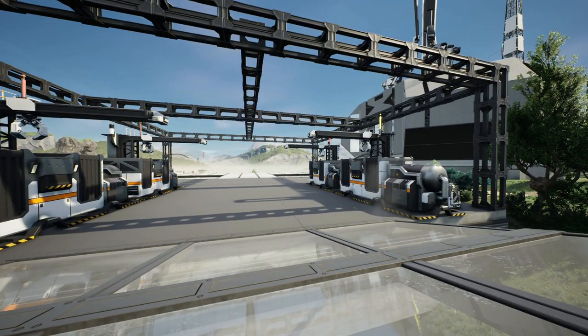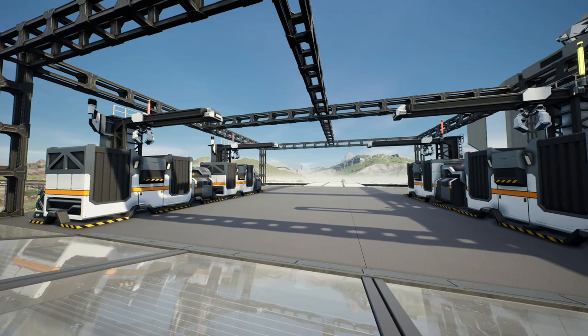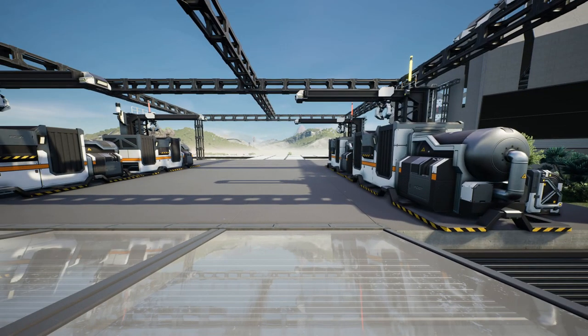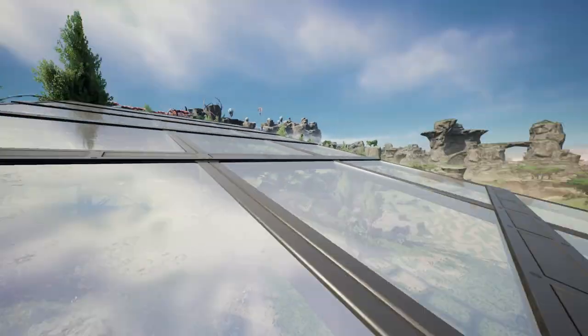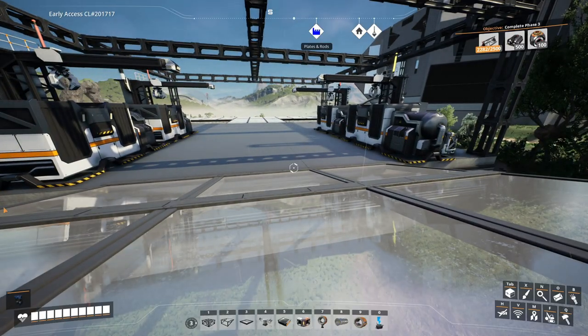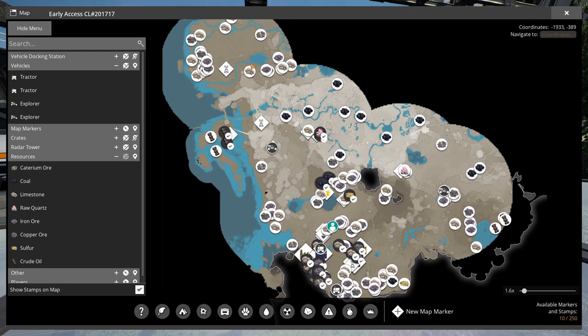The actual receiving station only has one functional unloading station at the moment - the other three are just there because I might need them in the future to unload or offload. I'm trying to build this thinking ahead so I don't have to completely redo my build later on. We currently don't have any type of hyper tube system, and I'm getting really, really tired of having to walk back and forth to these locations. We will definitely need some sort of hyper tube station in that direction.